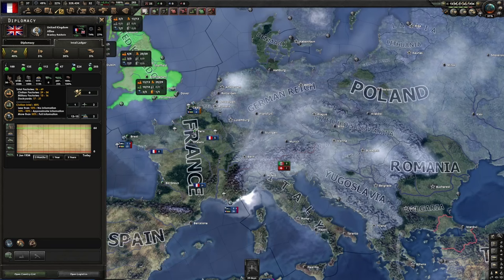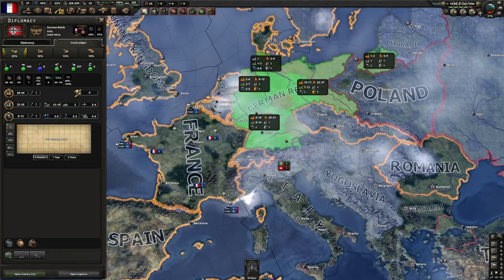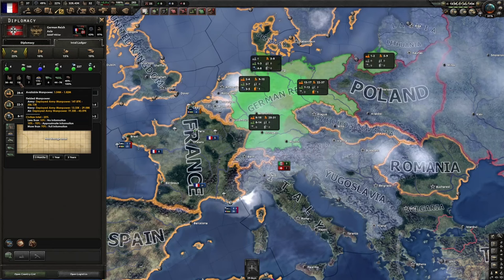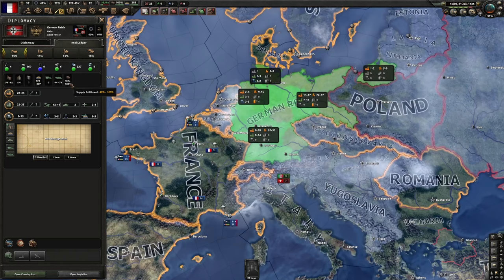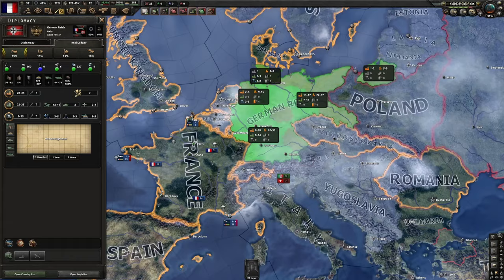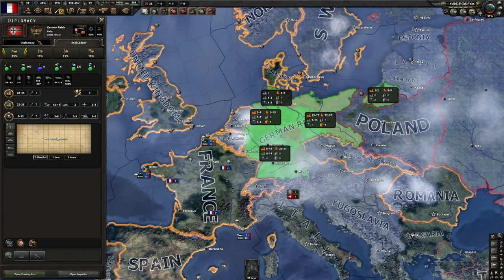As you can see, we can see the approximate count of factories, manpower, oil, and more. This is very useful if you want to invade a country — for example, if you're fighting Germany and wondering if they'll run out of manpower, you can see they have 1 to 1.82 million available. You can see their conscription law and other laws too. This tells you whether you're winning or losing in the long term — in the short term you can see from the map, but in the long term you see from here.